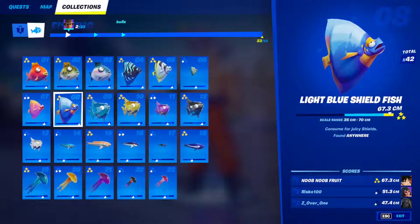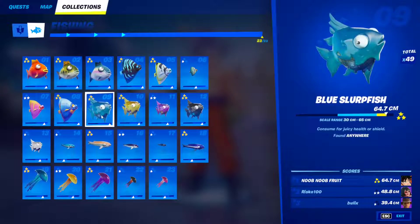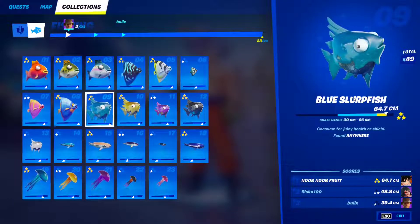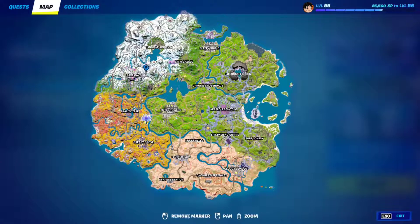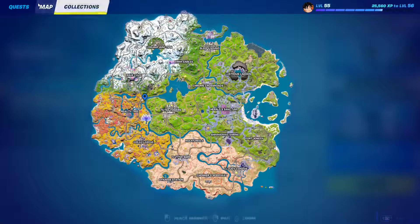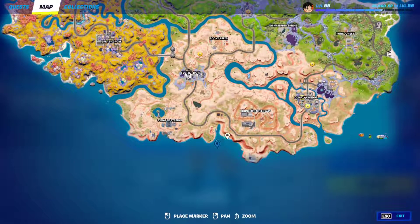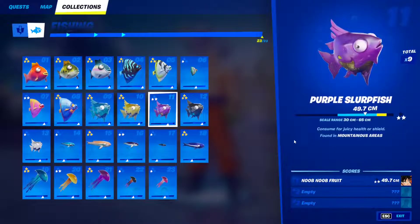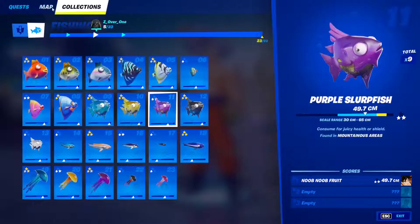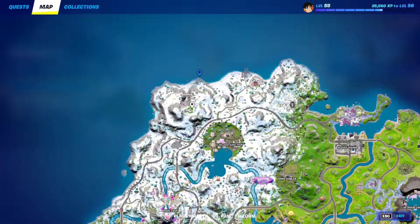Fish 8: The light blue shield fish can be found anywhere — just fish around until you find it. Fish 9: The blue slurp fish can be found anywhere, it's one of the most common fish. Fish 10: The yellow slurp fish is found in desert areas — land at Synapse Station, grab a fishing rod, and fish the desert area. Fish 11: The purple slurp fish is found in mountainous areas — all the areas around the mountain. Fish around that trajectory until you find it.